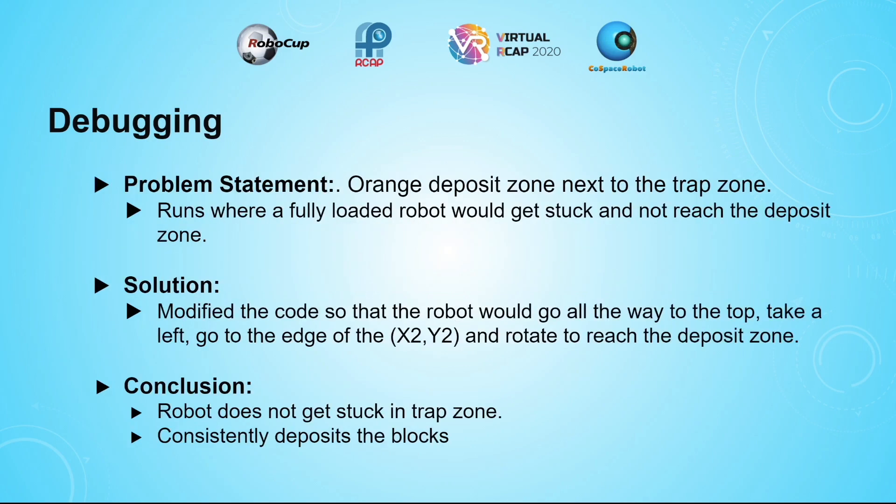The second problem I faced was that the orange zone was right next to the trap zone. So whenever the robot is fully loaded, there's a chance it could get stuck in the trap zone. My solution was that the robot would go all the way to the top, take a left, go to the edge of X2, Y2, and then rotate to the deposit zone. With this solution, the robot does not get stuck in the trap zone anymore, and it consistently deposits the blocks.